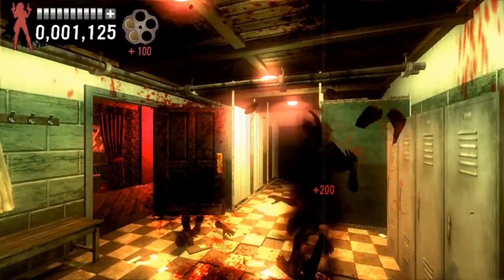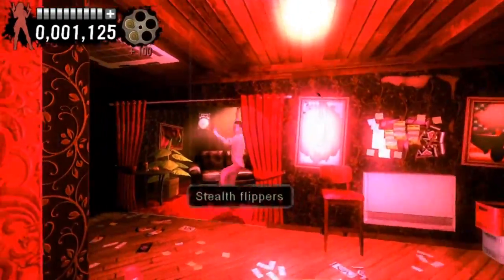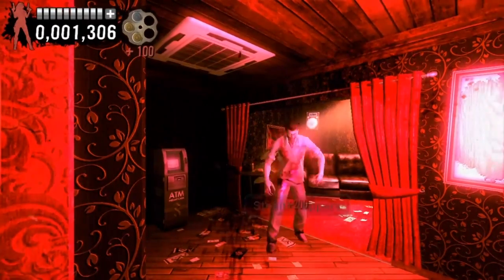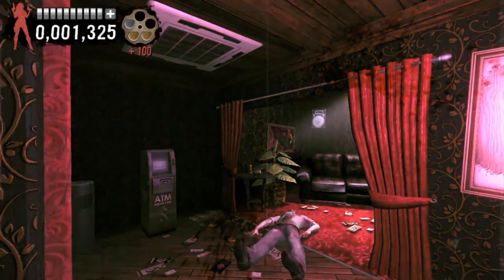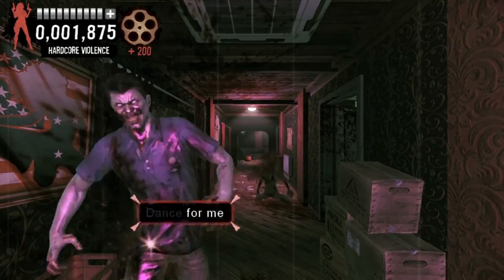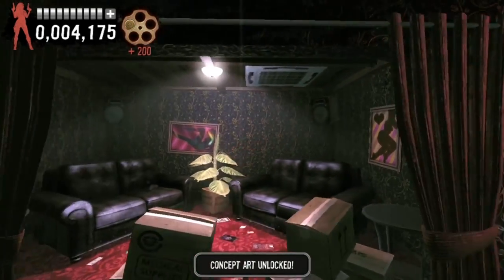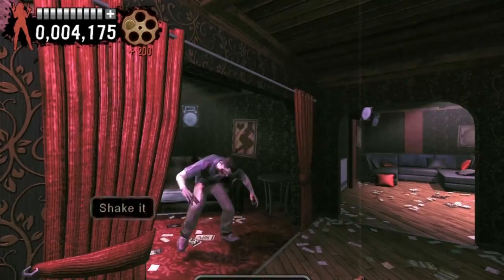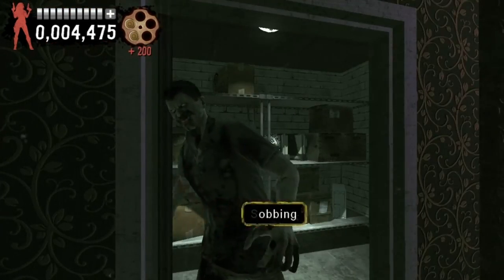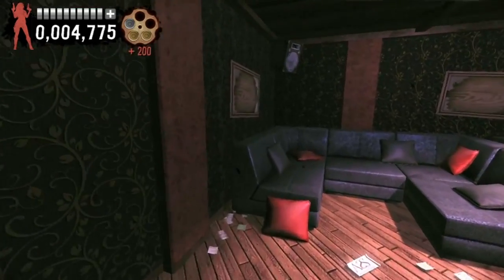And finally, because there's no way we could leave this one out, here's the excellent Typing of the Dead Overkill. Taking the on-the-rail shooter format and swapping out the light gun for a keyboard, Typing of the Dead Overkill has you typing words attached to zombies in order to stem the flow of undead and keep yourself alive. Presented with a ridiculous, over-the-top B-movie aesthetic and, most importantly of all, featuring Shakespearean and rude-word add-on DLC packs, Typing of the Dead Overkill is a ridiculous and joyous ride.